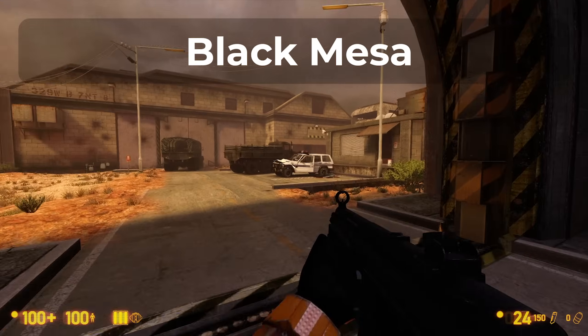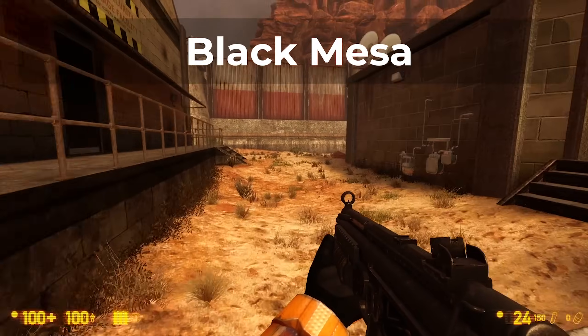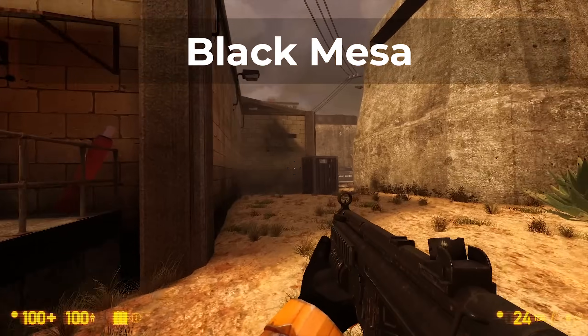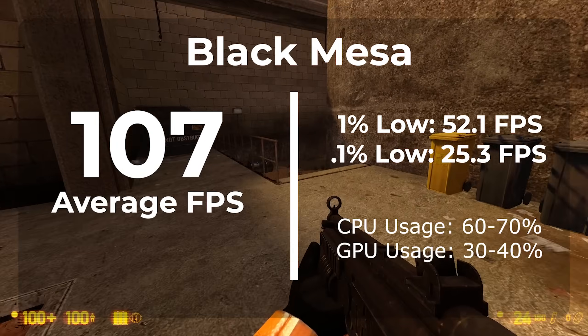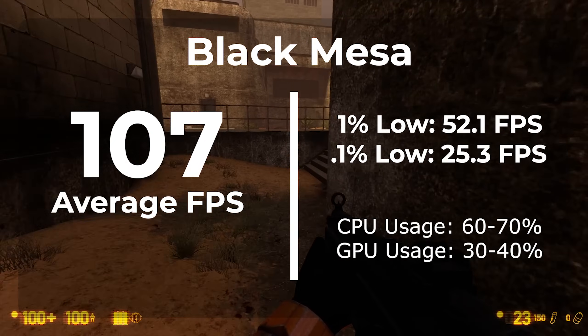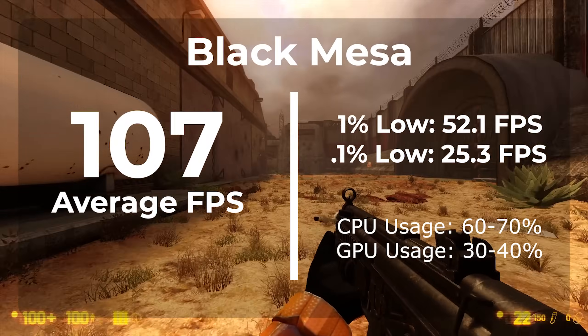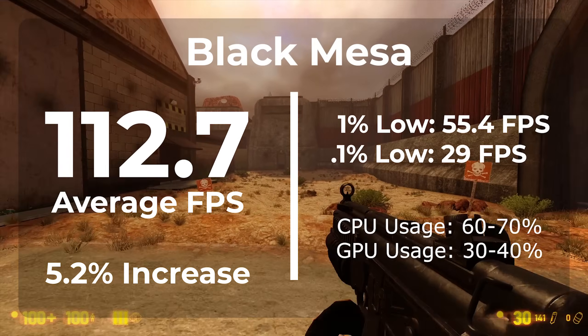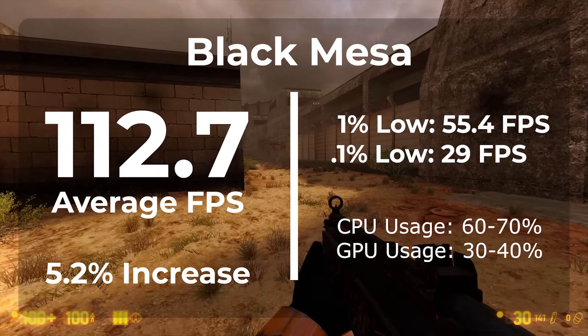I benchmarked a lot of games because I wanted to get the biggest sample size of all different genres, old and new. The first game is Black Mesa — a fairly old game, a remake of the original Half-Life in the Half-Life 2 engine. In the factory install of Windows 11, we averaged 107 FPS, and the CPU averaged around 60 to 70% usage while the GPU averaged about 30 to 40%. Once moving over to the de-bloated copy of Windows 11, we averaged 112.7 FPS — that's a 5.2% increase.